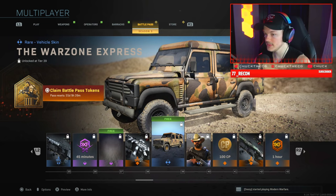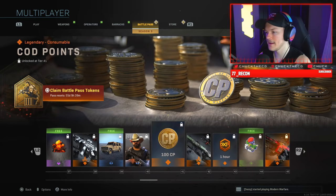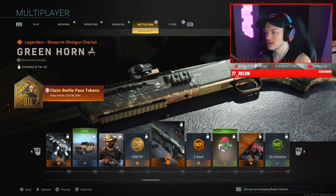We have the Quick Draw character skin — the rare D-Day skin with a police uniform and a cowboy hat, which I like. Some more COD Points, and then the Green Horn, a Legendary shotgun blueprint — I think it's for the 725.